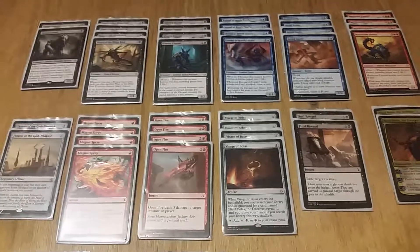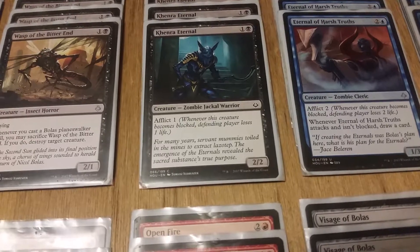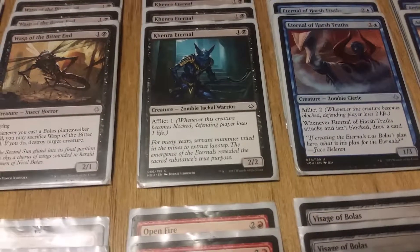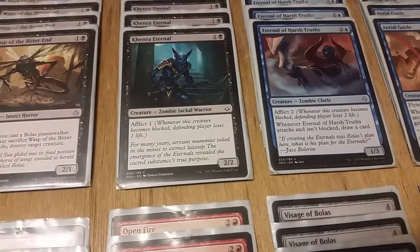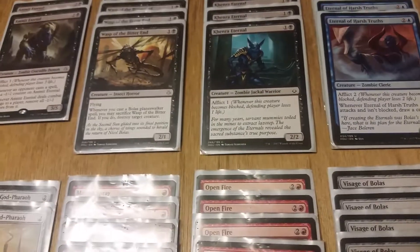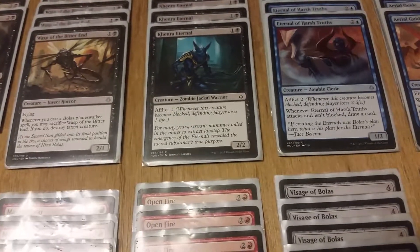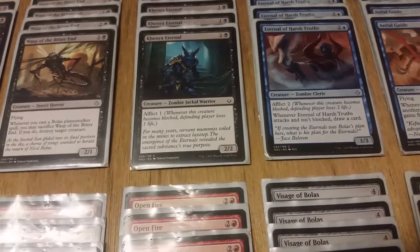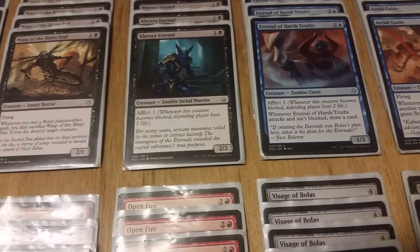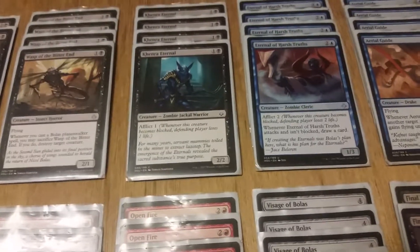Overall I actually really like the Afflict ability — whenever this creature becomes blocked the defending player loses life. I like it because regardless of whether your opponent blocks or not, they're still losing life. It may not be as much, but I think it's a decent ability. One issue I do have is that there's not a lot of synergy around the ability. With Hour of Devastation, I noticed there's not a lot of stuff that benefits Afflict, which is sad because I actually kind of like the ability.